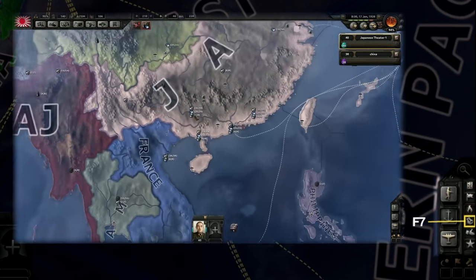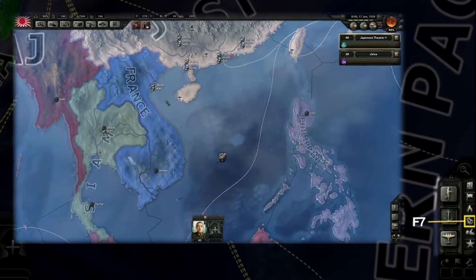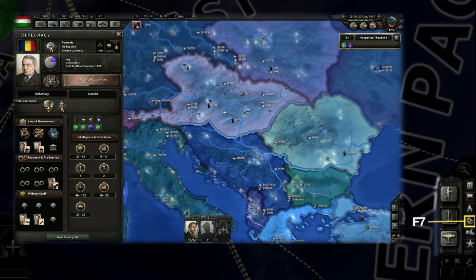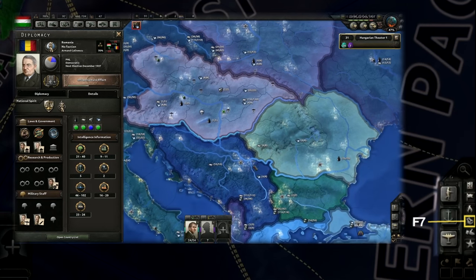The small box under that is accessible via F7 — it is the resource map mode. This hides all ground units and specifically shows icons for all of the resources in the game, including things like oil, tungsten, and steel. This allows you to plan which areas you need to expand into in order to gain access to those resources.